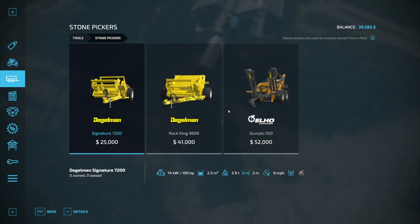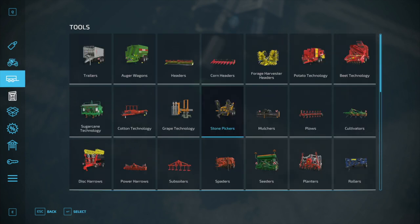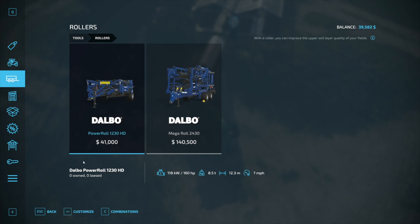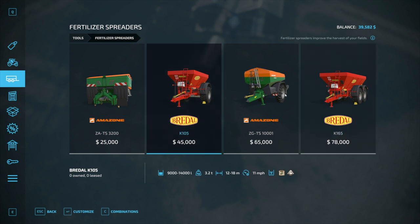Auger wagons... stone pickers — like this is the one I would consider purchasing, but I think we could probably pick all the stones on the entire farm and probably only have maybe a thousand dollars worth of stones. The other problem is the hopper is only two square meters, so I think it only carries like 200 liters of stones — it's not much. What do the rollers do? I don't know that I really need one. Fertilizer sprayers — these are the ones we would use for liming.